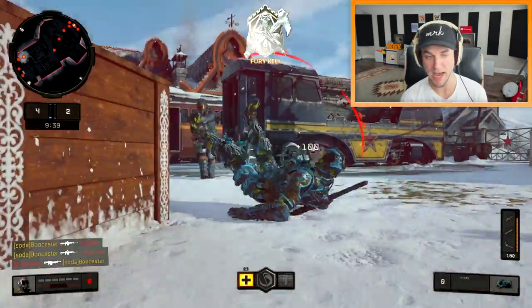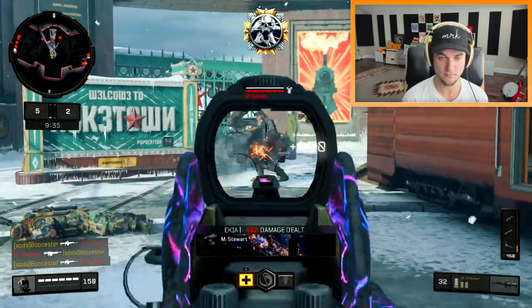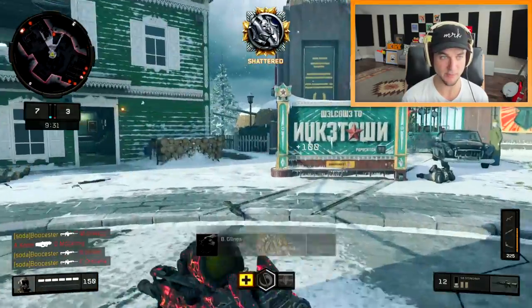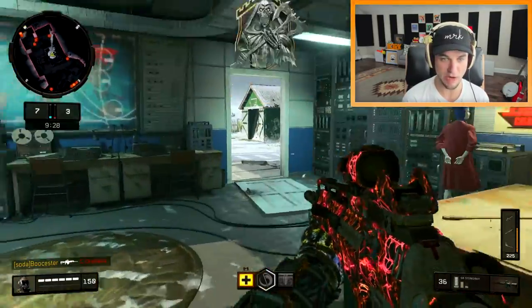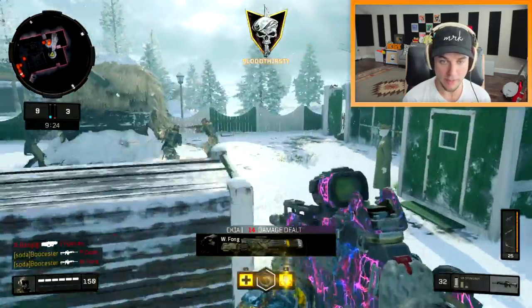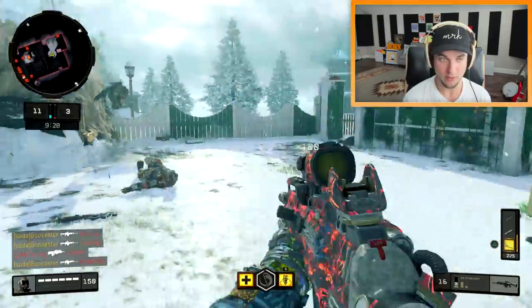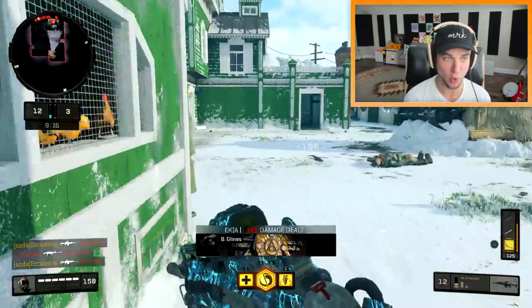Does it actually explode on impact? You don't really have to aim all that much with it. The shots seem kind of like projectiles — I want to see if I could just shoot the ground without having to actually hit them directly. Oh my god, these guys are just exploding — look at that! He just explodes. This thing is gonna be insanely OP in hardcore.